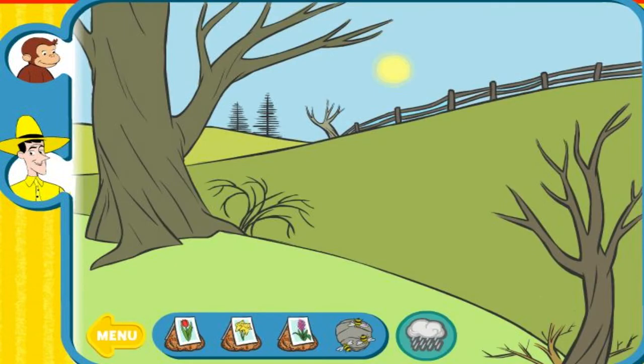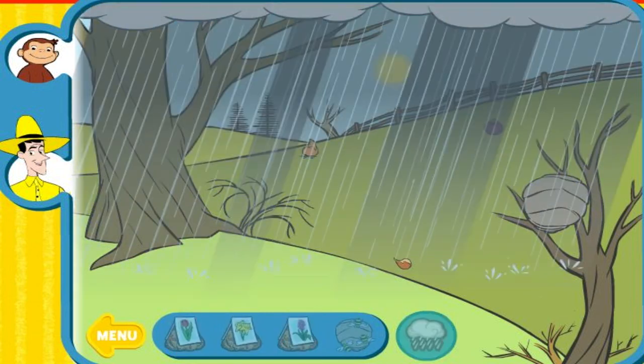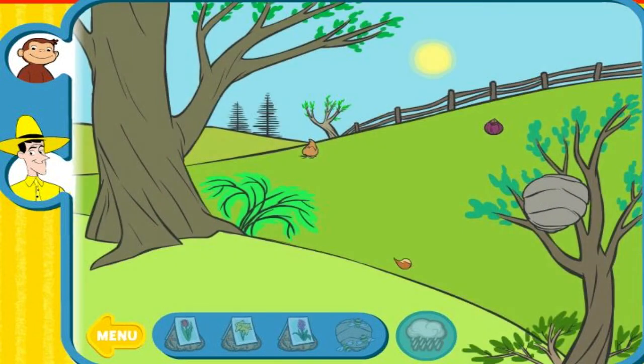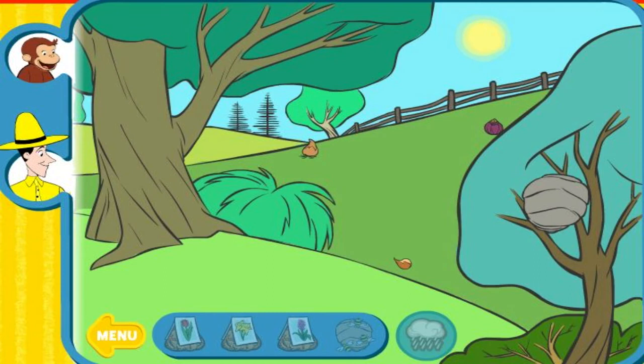Welcome to the country field. Now you have beehives. Bees help all the trees, bushes, and flowers. Beehives should be in trees. Plants need water to grow. Spring is here! Listen to those bees buzzing.